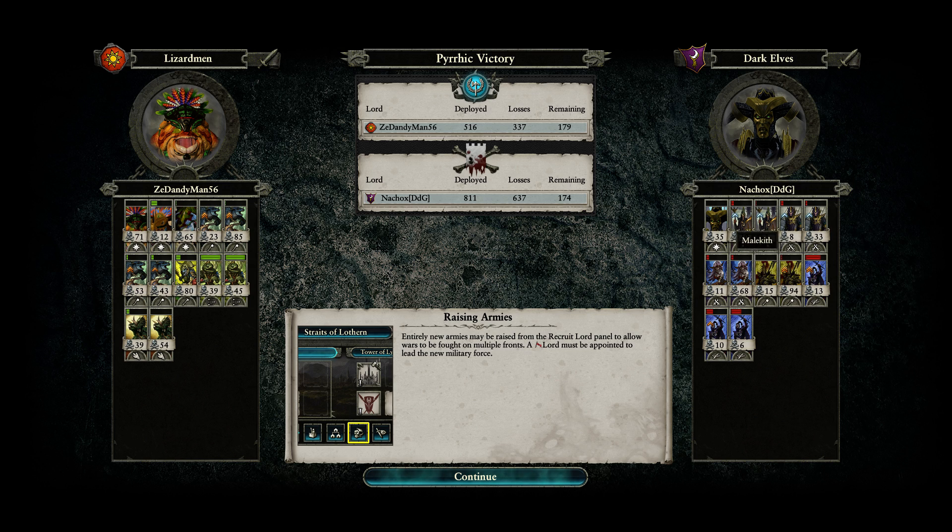Malekith only got 35 kills — his front line didn't do too well. The Witch Elves were pretty good, Black Guard of Naggarond did very well, and the Shades didn't perform as well as I thought, though they did pick up chevrons from the damage they dealt. Great game to my opponent. If you guys like the content please leave a like, subscribe to keep up to date, and I'll see you guys in the next one — stay dandy and peace.